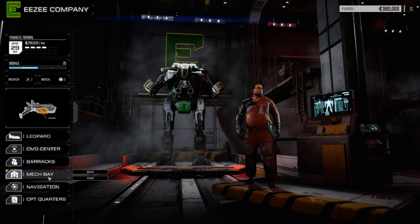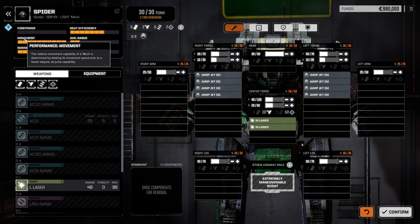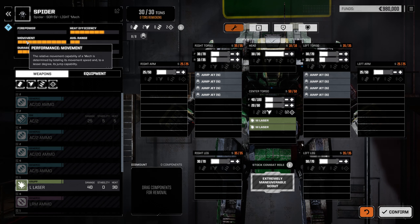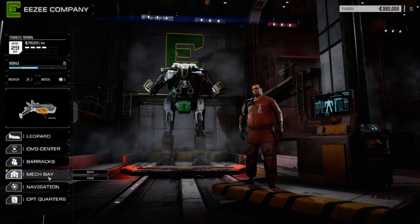Decker starts off in the Spider which, with its extreme speed, is good for flanking the enemy and getting those rear shots in. If you reserve Decker to the last phase in a round you can move him into position, fire on the enemy's weak point, and fire directly again at the start of the next round. Do be very careful though, as a light mech that isn't moving is at serious risk of taking some heavy fire.